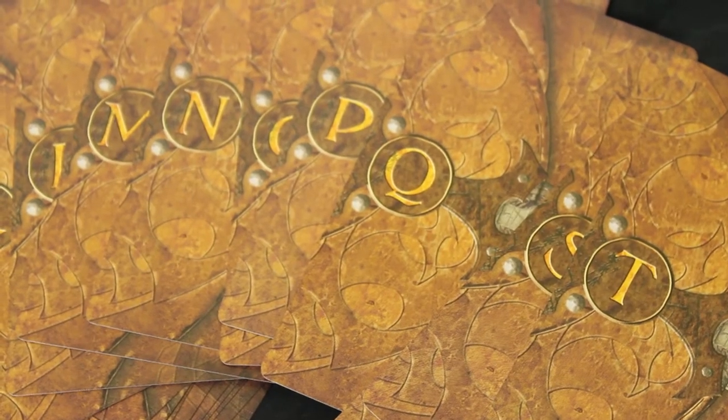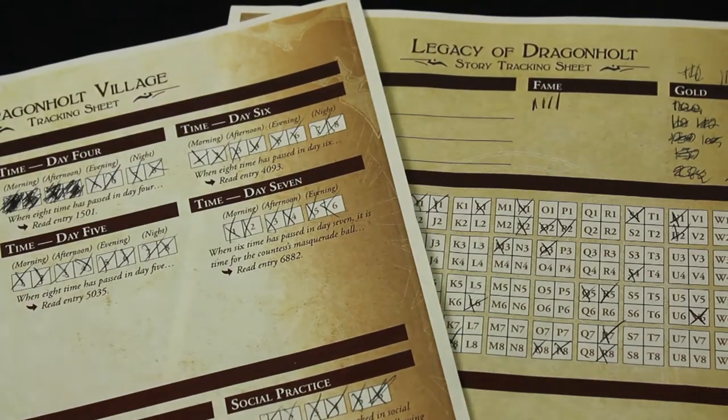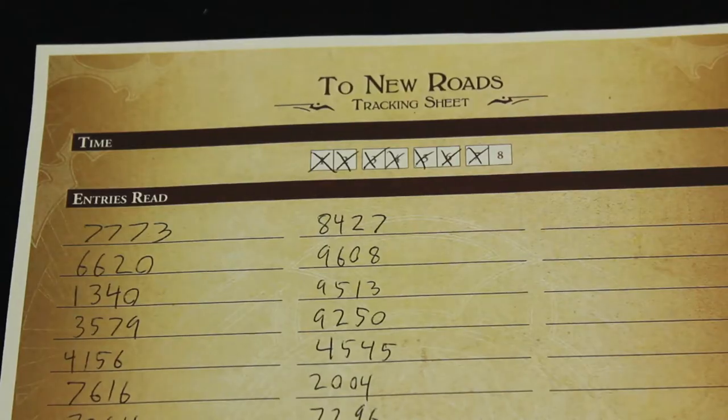Throughout the game, players are going to be tracking their progress through their own character sheets, marking the items they receive in card form, the main story sheet where they can mark important decisions made over the course of the game, and the various quest sheets, which allow them to track time, progress, experience, and money.